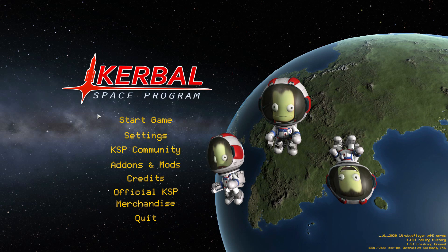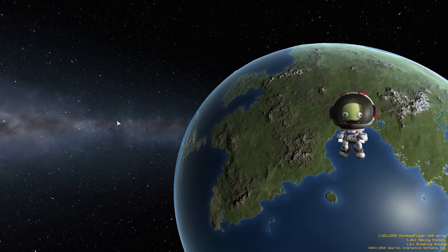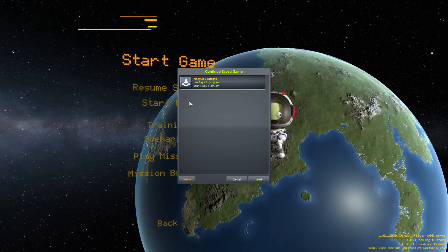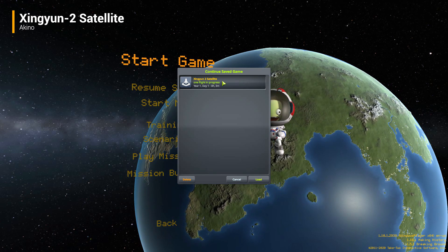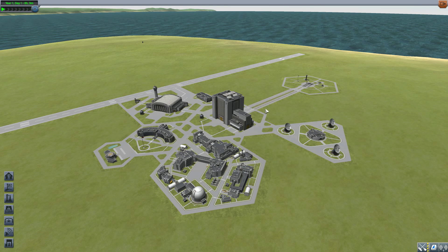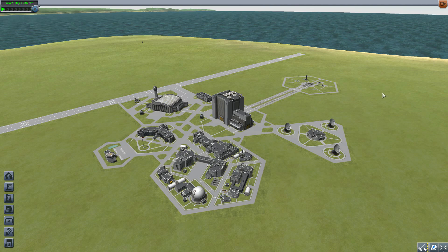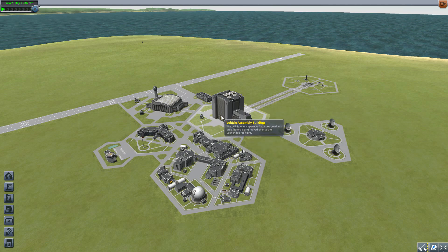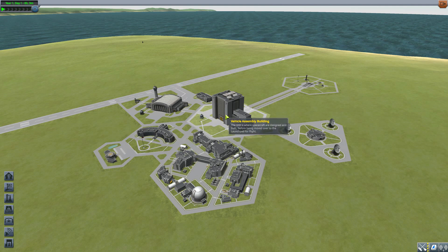Hello everyone and welcome back to Cut Above Space Program, where today we are having a look at the Zingyion 2 satellite mod, which is probably not going to be pronounced correctly. It's being made by forum user Akino, and it adds into the game a pre-built all-in-one satellite based off the real-world Zingyion 2 satellites — an experimental internet communication network being made by the Chinese. Pretty cool, I always like looking at real-world stuff.